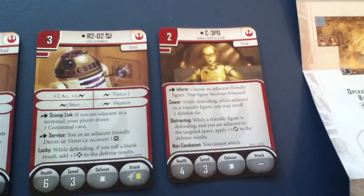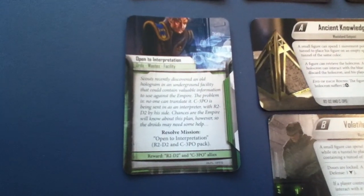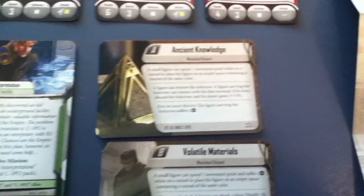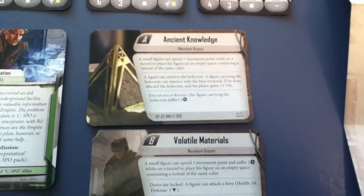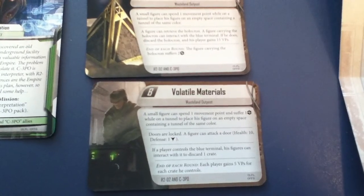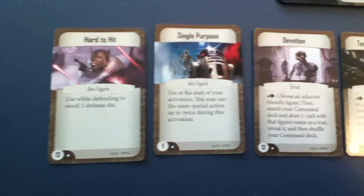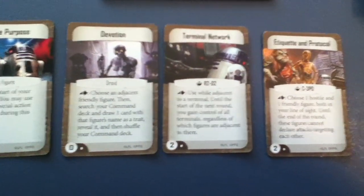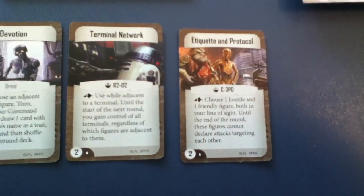You then have C-3PO, the side mission card Open to Interpretation, which can provide R2 and 3PO as allies. And then our skirmish missions: Ancient Knowledge and Volatile Materials. We then have five command cards: Hard to Hit, Single Purpose, Devotion, Terminal Network, and Etiquette and Protocol.